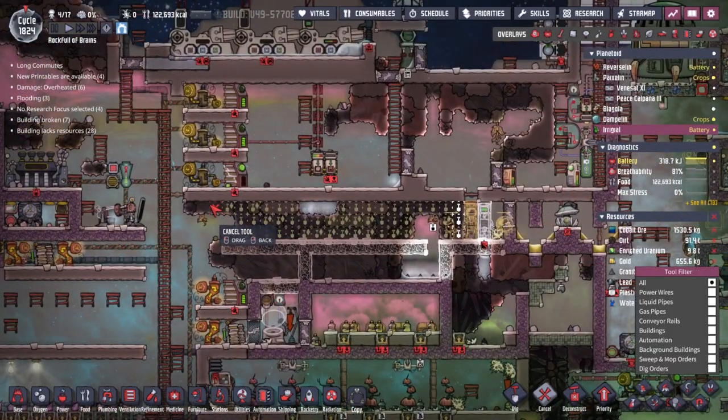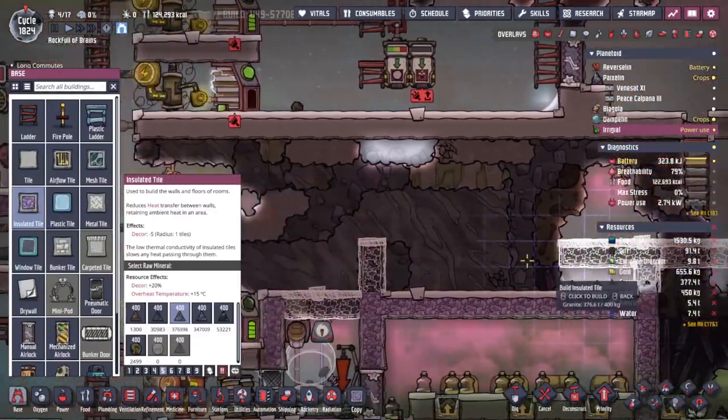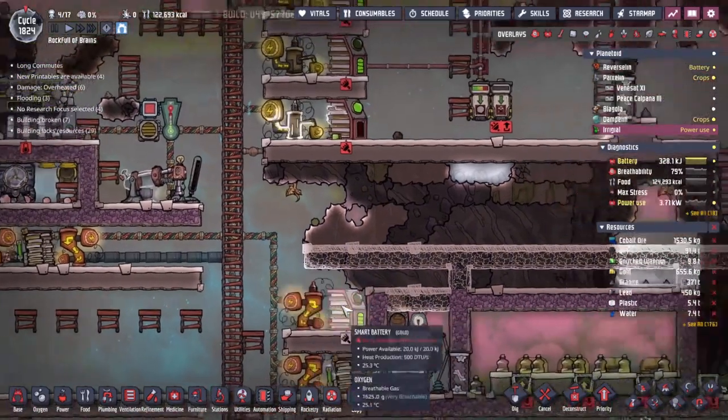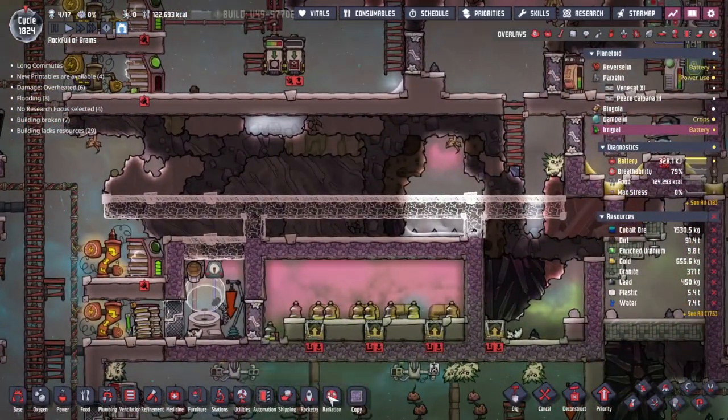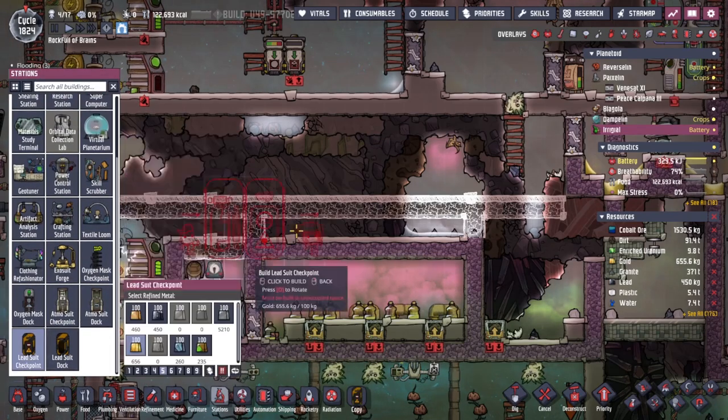To be able to do that we need to — and not use the setup I've got here, I must have saved at a weird time — but we need to come through here and make ourselves some lead suits. Let's have a look in the stations tab; down the bottom we've got a lead suit dock and a lead suit checkpoint.